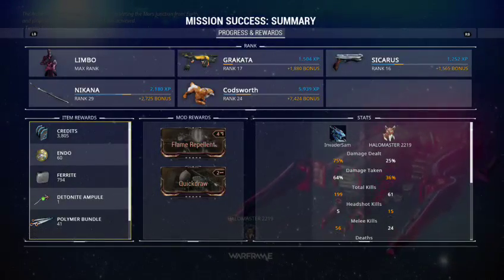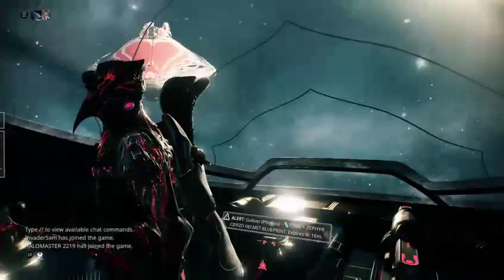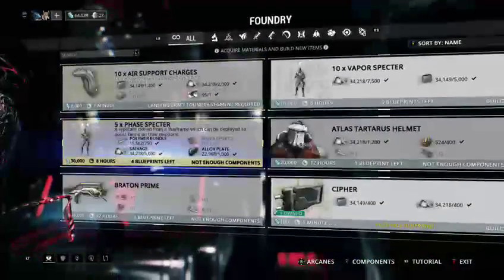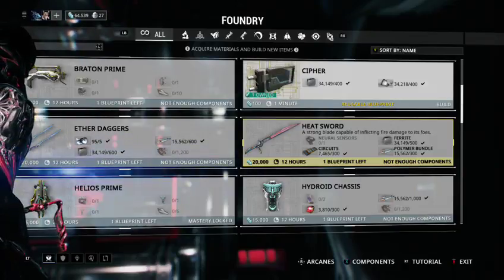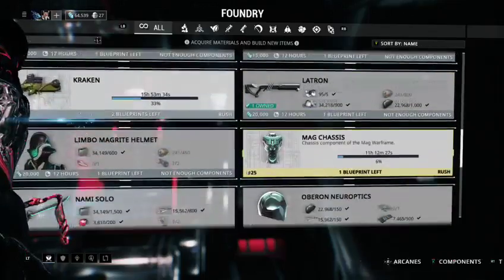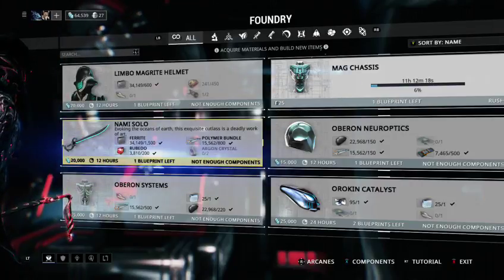They remind me of something from Marathon — those big guys, I forget their name. Those ancient healers look like those things. If anyone ever played Marathon, you will know what I'm talking about — those things that throw crap at you, people call it throwing poo. Heart Sword blueprint! If I can figure out how to get the argon crystal, I'm definitely going to craft this sword.